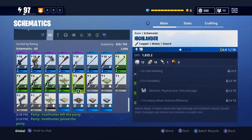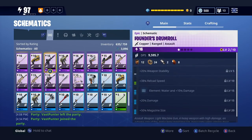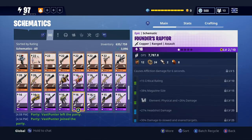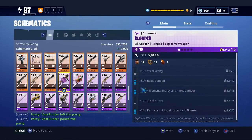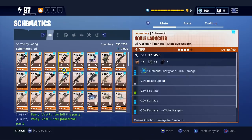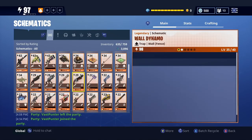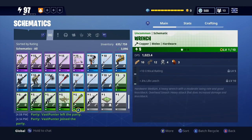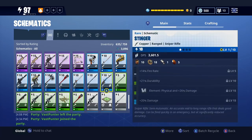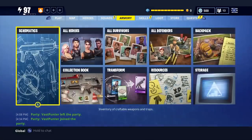You can do this with any gun whatsoever — completely any gun. I would definitely do it with bloopers and rocket launchers. I'm looking for a nature rocket launcher because I already have two rocket launchers but really want a nature one. So obviously if I get a blue or purple version of a rocket launcher that's nature, or any element, then for sure I would upgrade that and then I'd have my nature one as well.